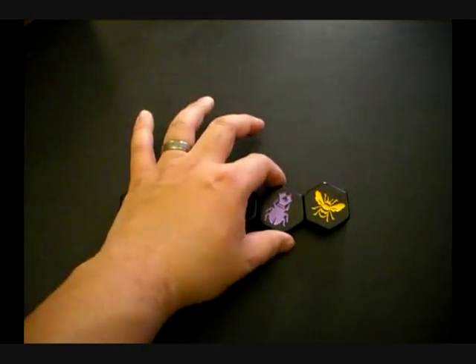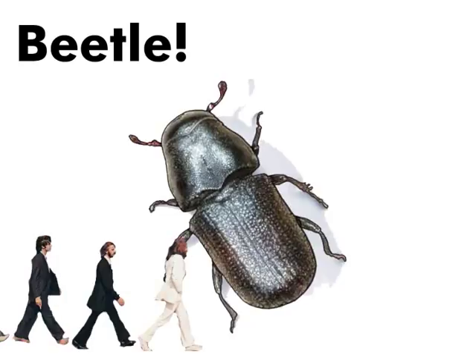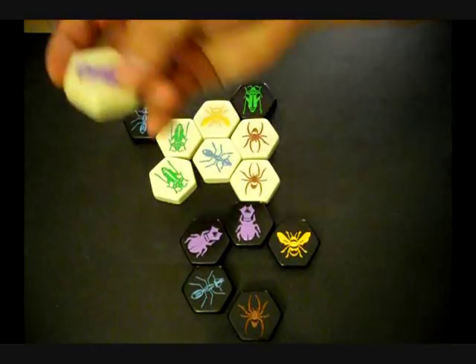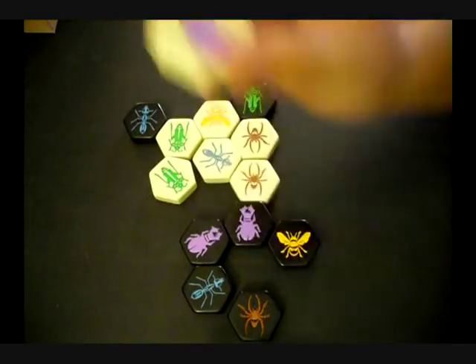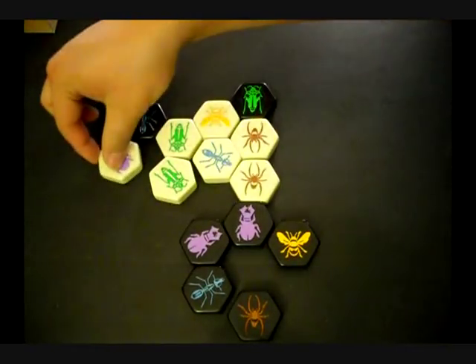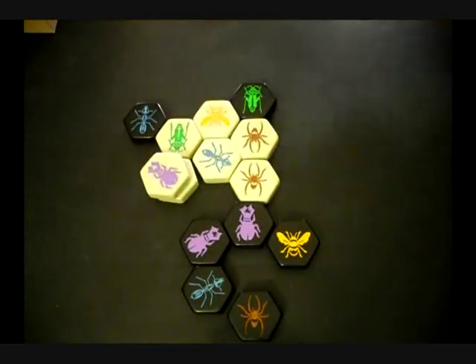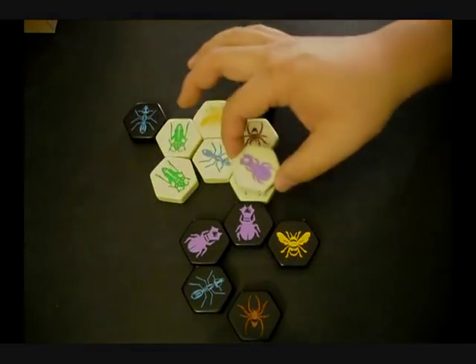Our next insect is the beetle. The beetle is a slow-moving insect — it can only move one space at a time. But the beetle's special move is that it can jump on top of other tiles, and all other insects under those tiles cannot move.